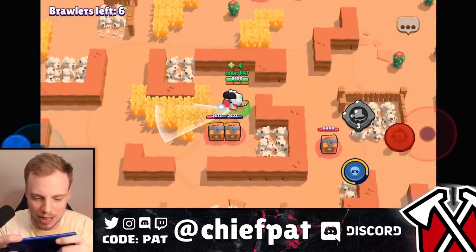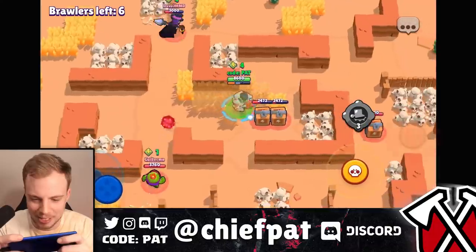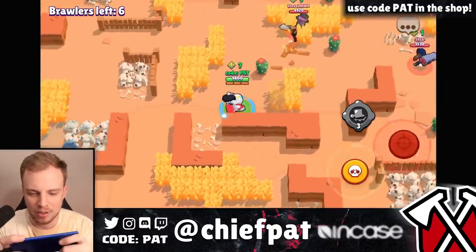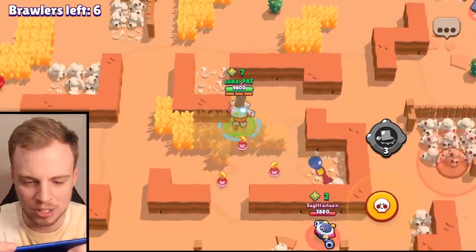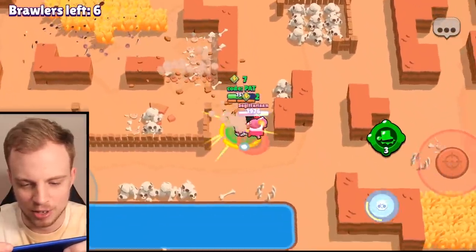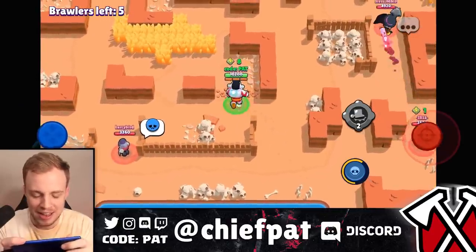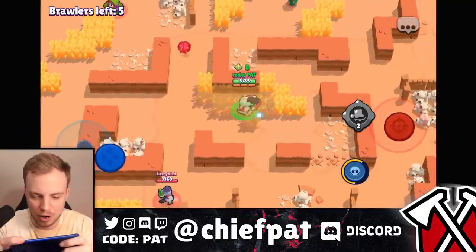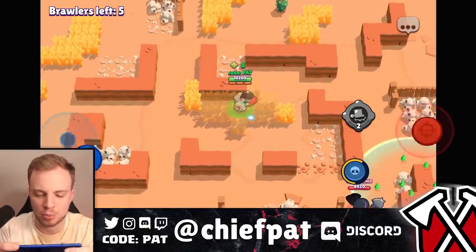I've got my stomping boots — I'm ready to throw down. Mortis, I respect you going for these boxes but it's just not going to work out. Easy damage, easy box. Super charged up — we have the stomp gadget instead of the heal, so we can just get on opponents and take them out. This Brock is easy right now. Mortis is not going to be an issue. Tick's gonna be a little annoying — Tick, you've got to go. Overall I feel good about this skin at a mid-100 gems price point — not bad at all.